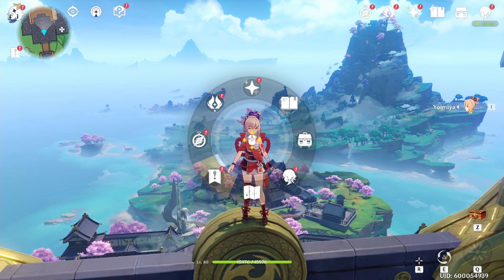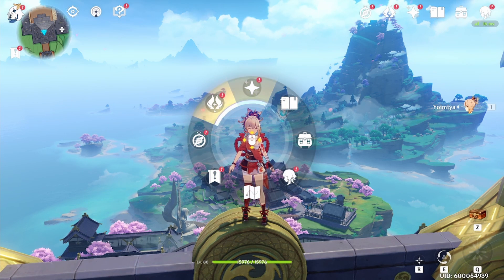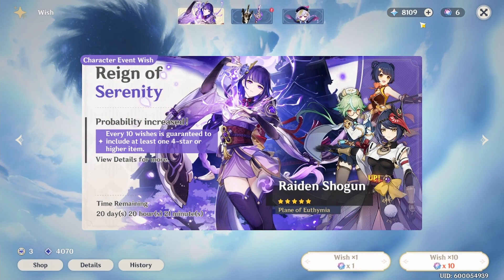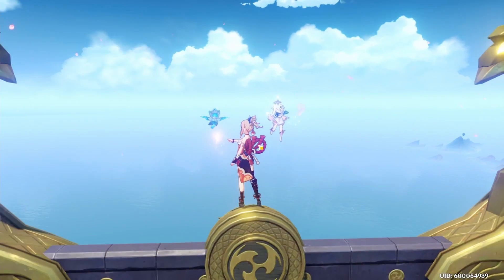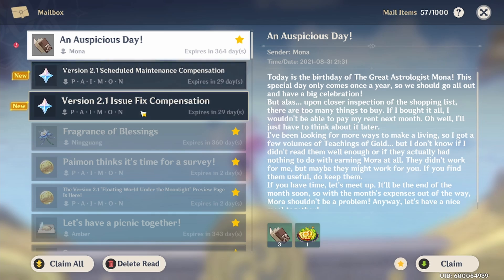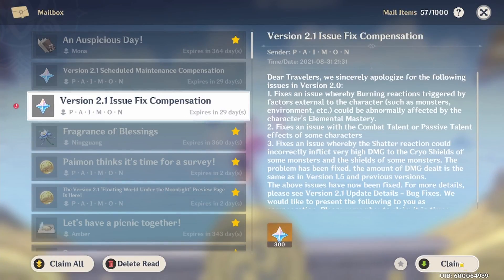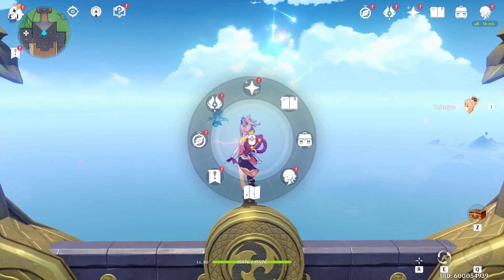Oh, this is new — I like that very much, good job on adding the little red exclamation point. Right now I have 8100 primo gems, but let me check my mail real quick because I didn't claim something. Turns out today is also Mona's birthday, so happy birthday Mona! Claiming these gives me 600 primo gems added to the total.